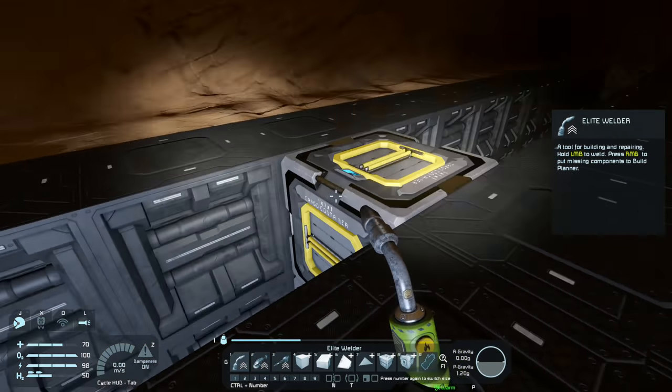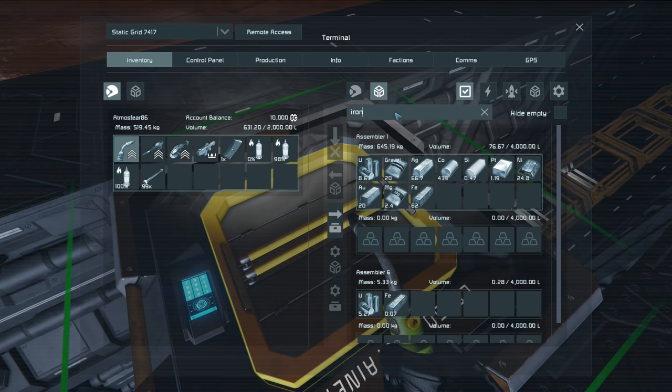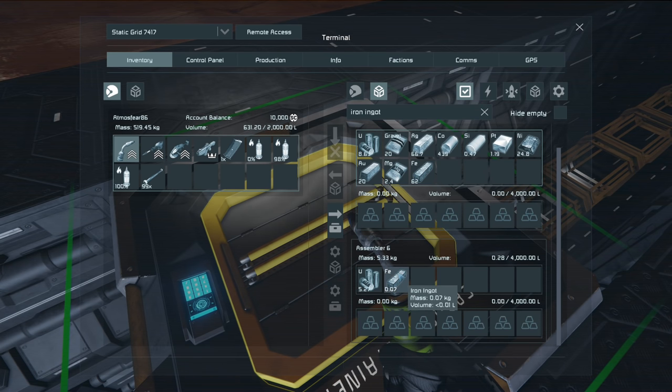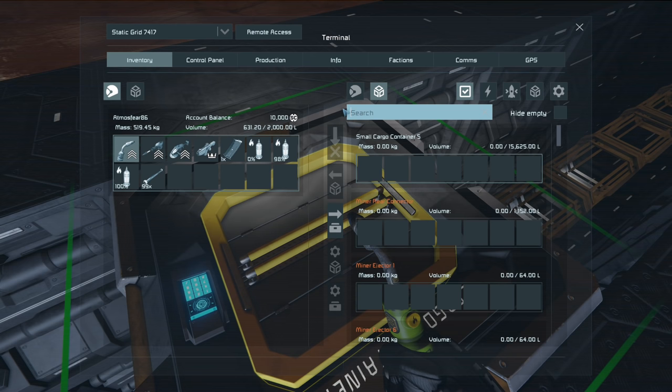The Midas world ship actually fits through these gates as well, which is nice. The issue I'm coming across now is that we have no more iron ingots — I've got like 62 there and 0.07 there. So I've got next to nothing when it comes to iron ingots. And if we go and look for small steel tubes, we have none of those.